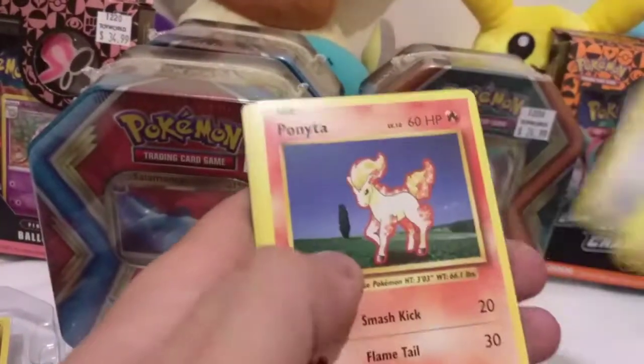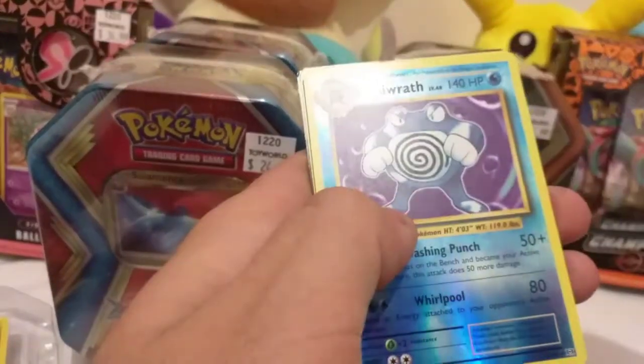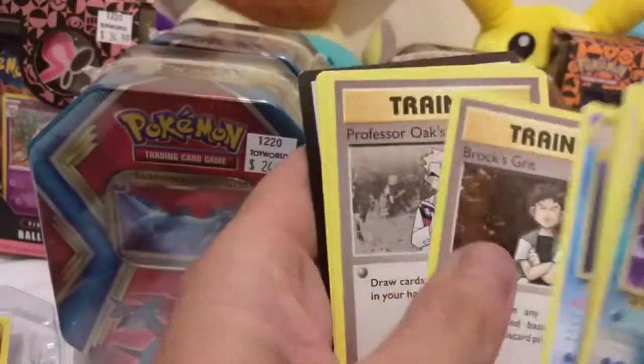Pikachu, Ponyta, Nidoran, Seel — oh, Poliwrath reverse, that's a nice card — and unfortunately just a Starmie.